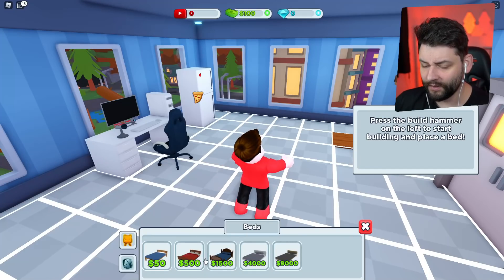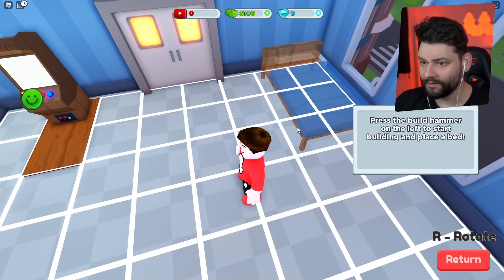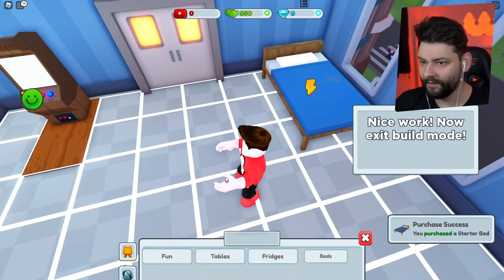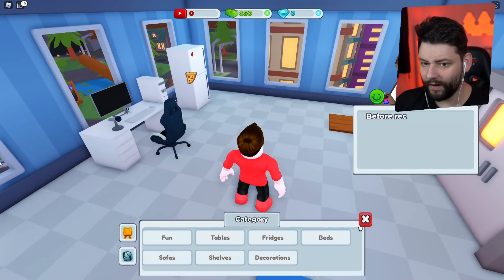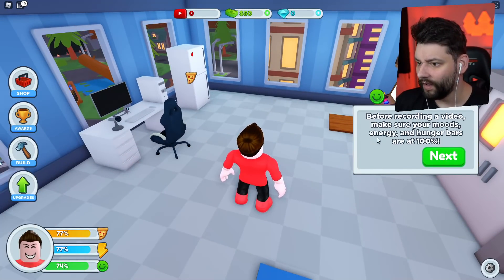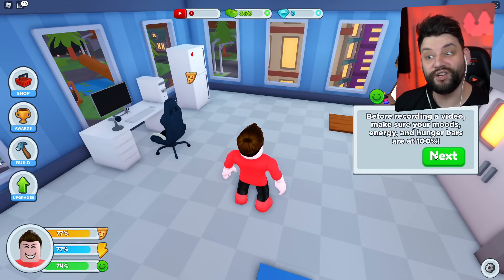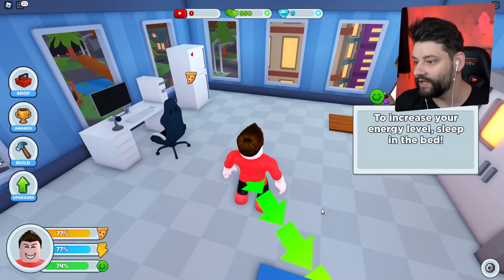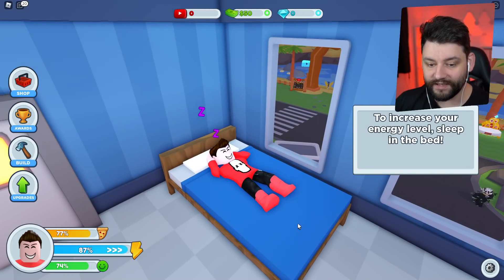I've only got enough to buy this bed, so I'm going to put it just here. Nice work — now exit the build mode. Before recording a video, make sure your mood, energy, and hunger bars are at 100%. It makes sense — otherwise you won't have high energy levels. To increase your energy, go to sleep in the bed. My energy levels are at 77%, so I'll go to sleep... and my energy levels actually go up.